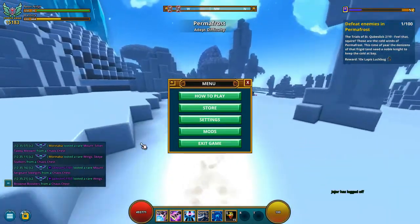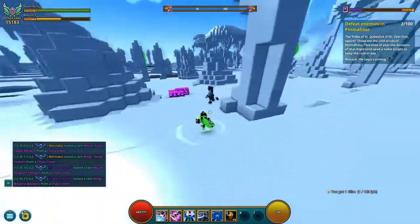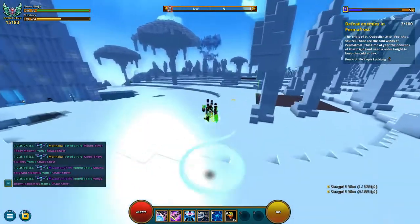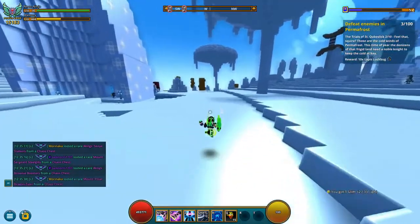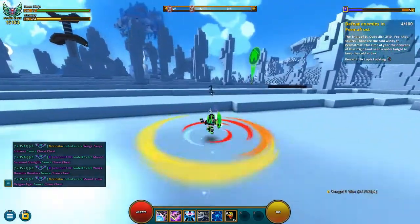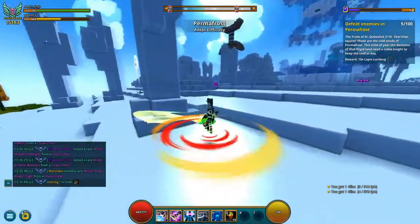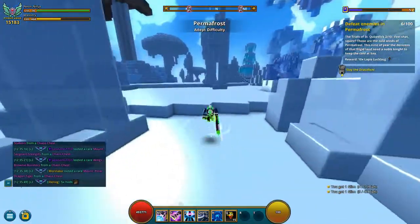All right, step two is to go to the permafrost biome and defeat 100 enemies. These are not specific enemies at all, like we have tried in the past, but this is just all the enemies that are in there. So if you can find some big dungeons, or like I did, just run around on my Nia Ninja, just killing the random ones all over the place.